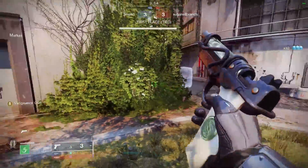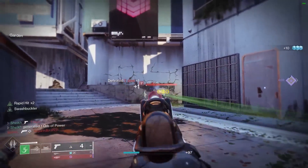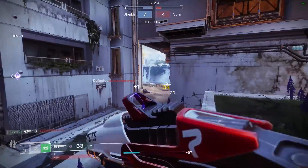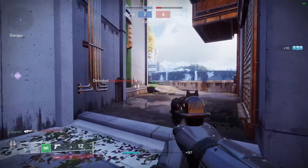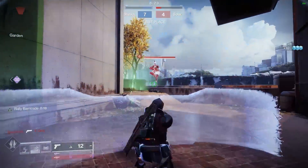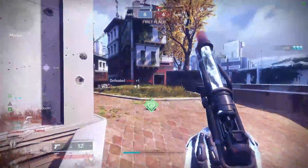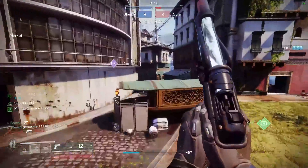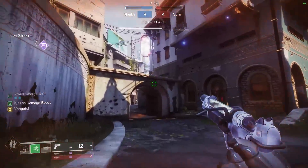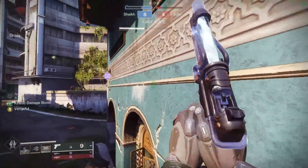Xur came with the Armamentarium but he also came with a pretty damn good sidearm — and as you can see, it is pretty damn good. Precision frame sidearm with Rapid Hit and Swashbuckler, so you get a damage buff and even more an accuracy buff. Precision frame sidearms might be the most slept-on type of sidearm in the game. Everybody loves Drang which is adaptive, or people go for the two-burst options, but the precision frame ones are lurking in the shadows. This one is actually unobtainable other than from Xur, so it's genuinely a pretty rare gun — unique looking, good sound, and overall just a pretty outstanding weapon.